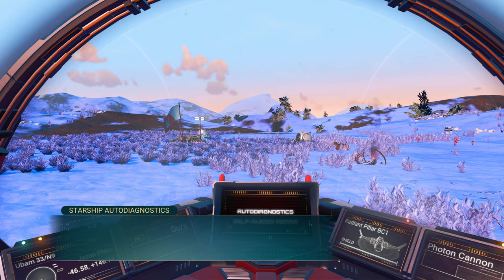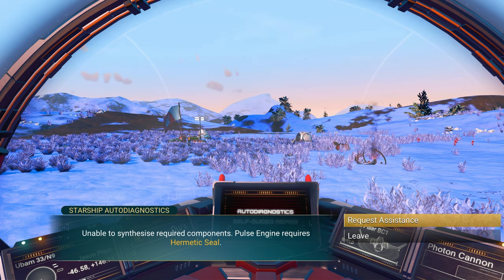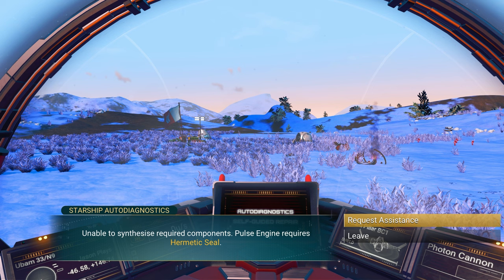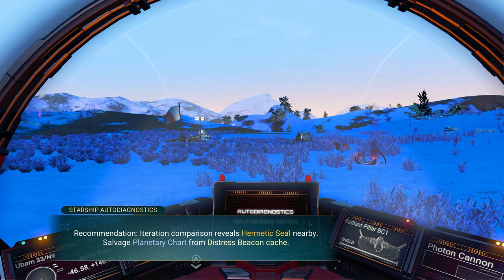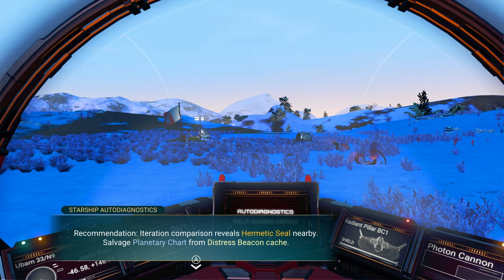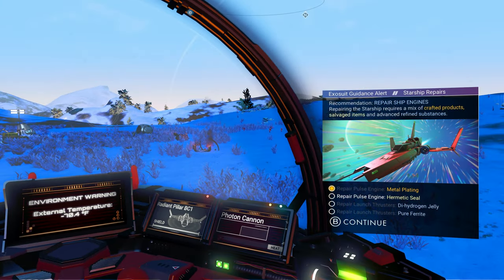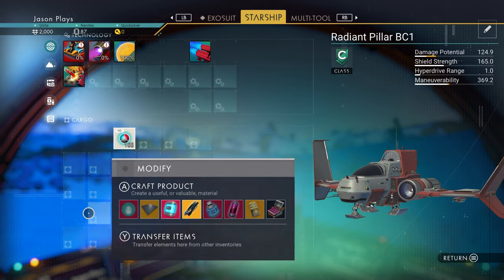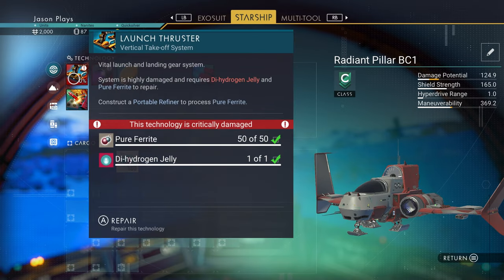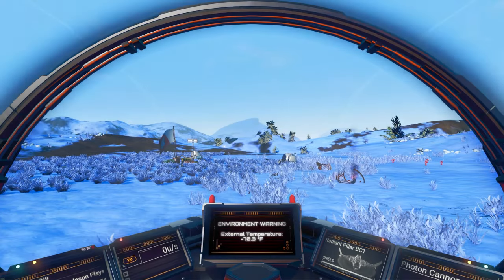The ship says: functional starship, critically damaged, vital ingredient missing — pulse engine requires a hermetic seal. We don't have the blueprint. We're going to ask it for help. The recommendation: a hermetic seal is nearby. Salvage a planetary chart from a distress beacon cache. So we can go find the blueprint. We also fixed our launch thruster since we had the dihydrogen jelly and pure ferrite — we still need our hermetic seal.